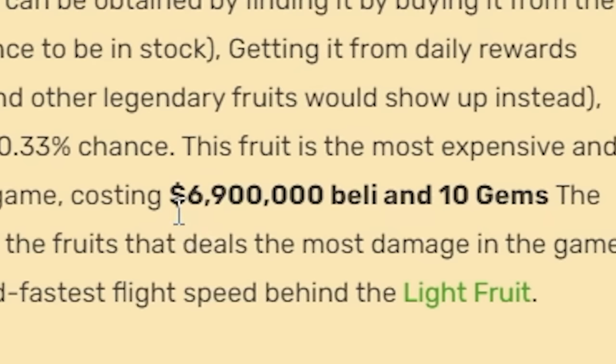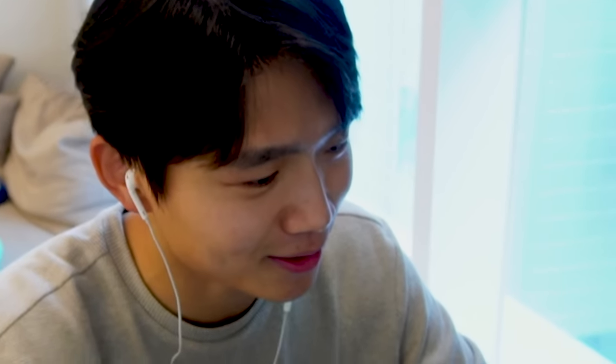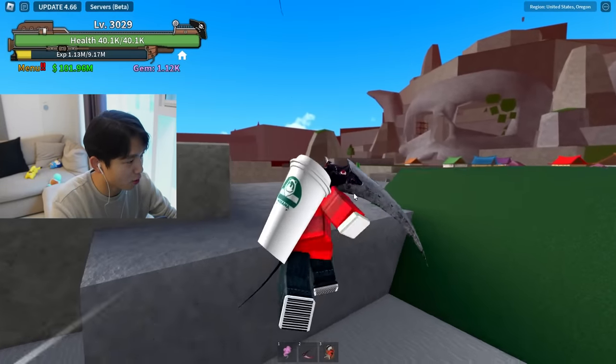I've got over 1,000 gems with me. There are 38 fruits in King Legacy, with the rarest being the dragon — 0.33% chance of obtaining it from the gacha. So by my calculations, we should have 34 dragon fruits by the end, and 967 fruits that I don't care about. Let's put this to the test. Look, the dragon costs 6.9 million. I see what you guys did there. You ain't slick. Alright, so without further ado, we're going to go ahead and go for the spins.